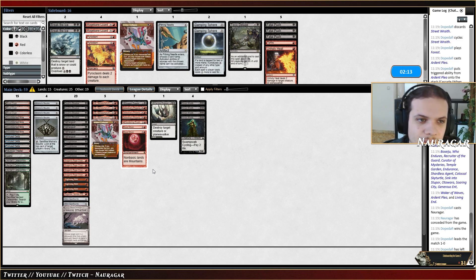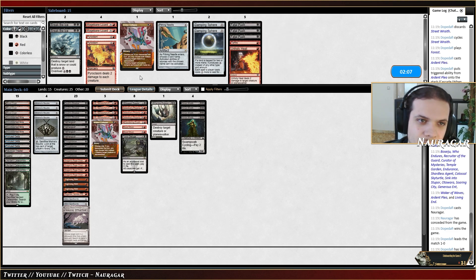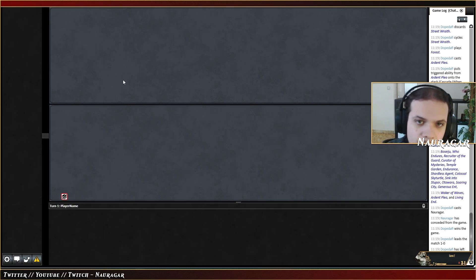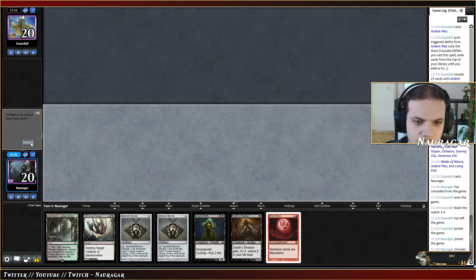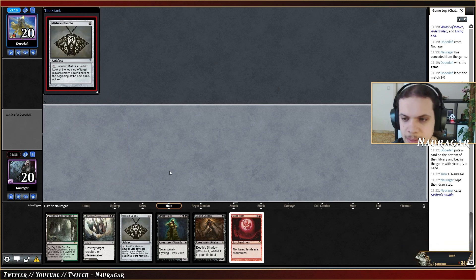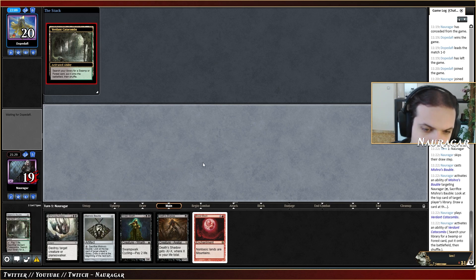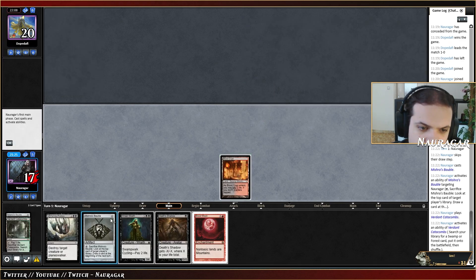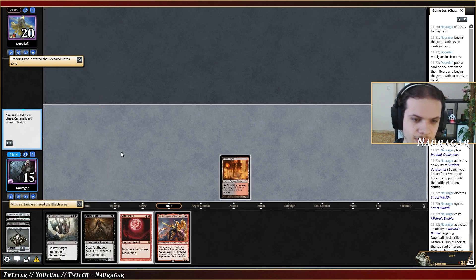I could go for Toxic Deluge, take a lot of damage, get rid of anything they bring back from the graveyard. Maybe Tar Fire is better to push damage. We'll keep this one — on the play so Blood Moon should be okay. I'm going to cast Mishra's Bauble on myself. Toxic Deluge is too early, this has to be Blood Creep. Then we draw Inti. I could play Death Shadow now to let it die and then go for Fell the Profane to get back the Shadow.